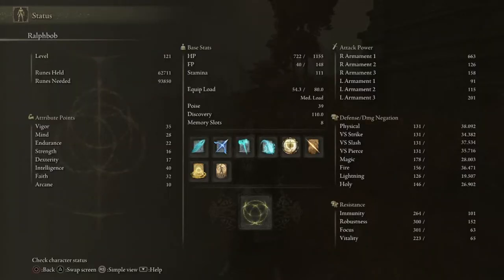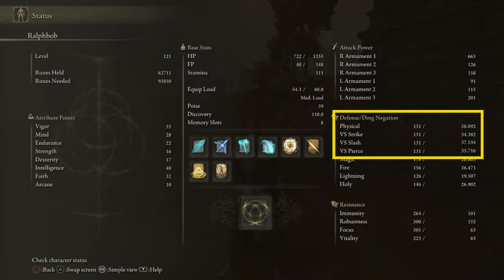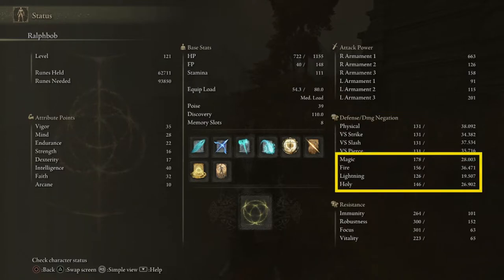Let's jump into the defenses now. There are multiple types of physical damage in the game — strike, slash, and pierce — but they all tend to fall under physical damage negation. The magical defenses are magic, fire, lightning, and holy.